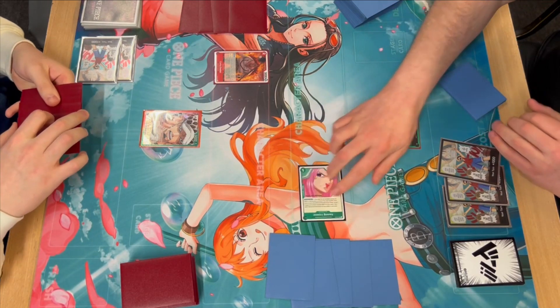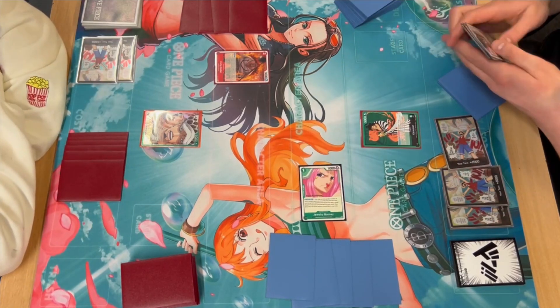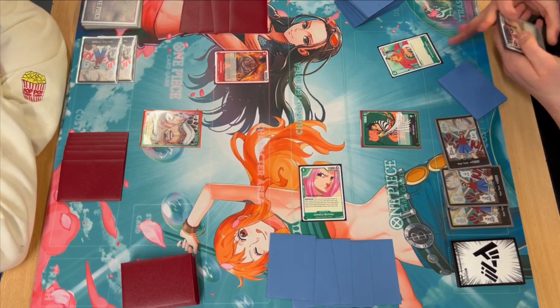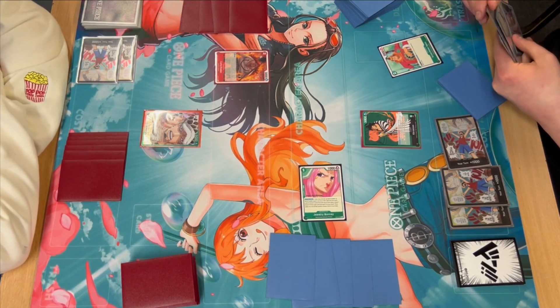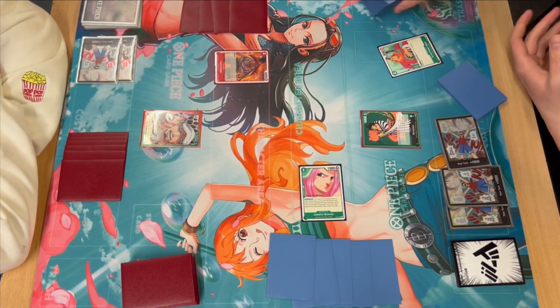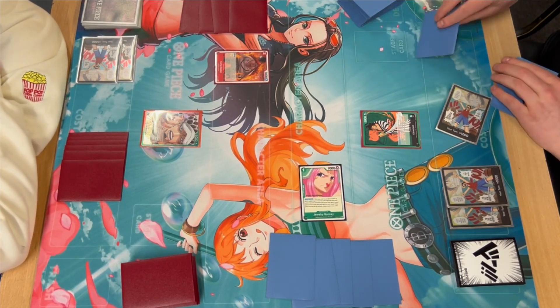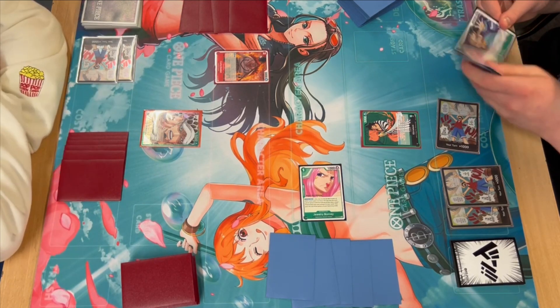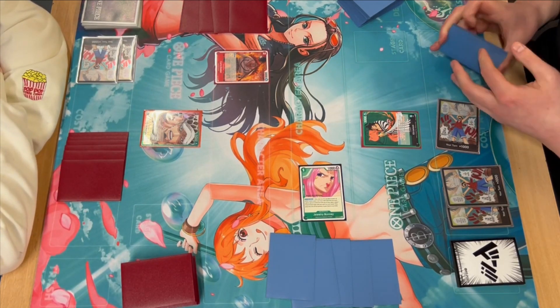We can see some of the cards in his hand — he's got Punk Gibson there, which is something to keep in mind. He's going to use Bonnie's effect and grab the Apu. He does have some other options there, but the Apu is a two-plus counter, so that's going to be quite useful. Kinemon is just really, really solid.